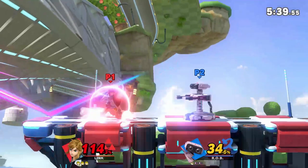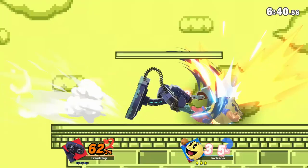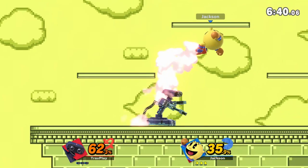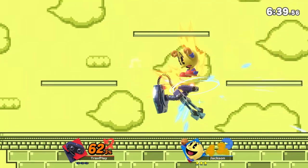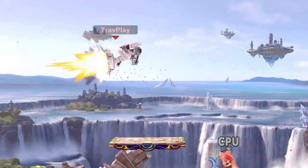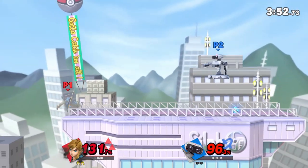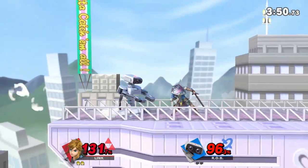If you see Rob spamming his neutral air as he's landing, I recommend backing away, then moving in to lay on the pressure. His forward air is straightforward and good, though it's probably his least impressive of the aerials. His back air is extremely powerful, but its most unique feature is it pushes him in the opposite direction, making it a very safe move to use in neutral and very difficult to punish.